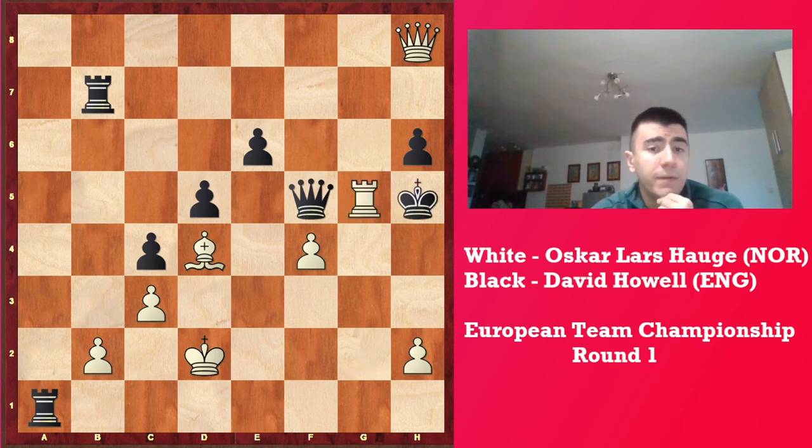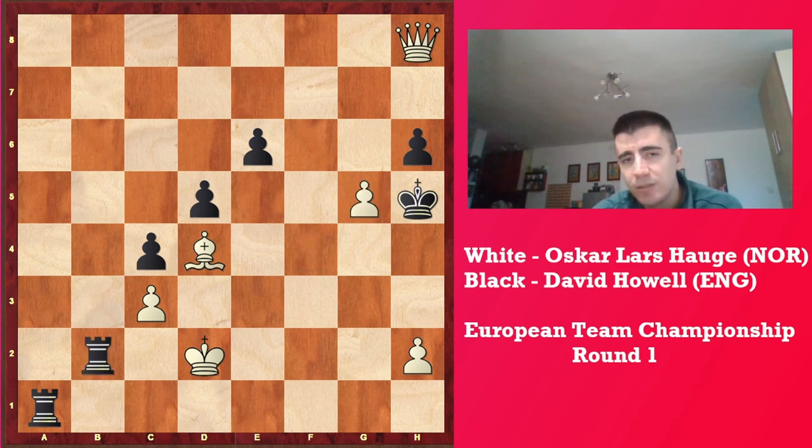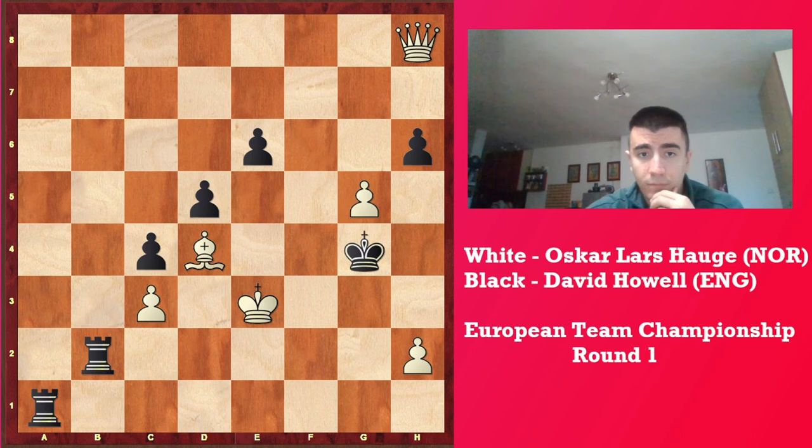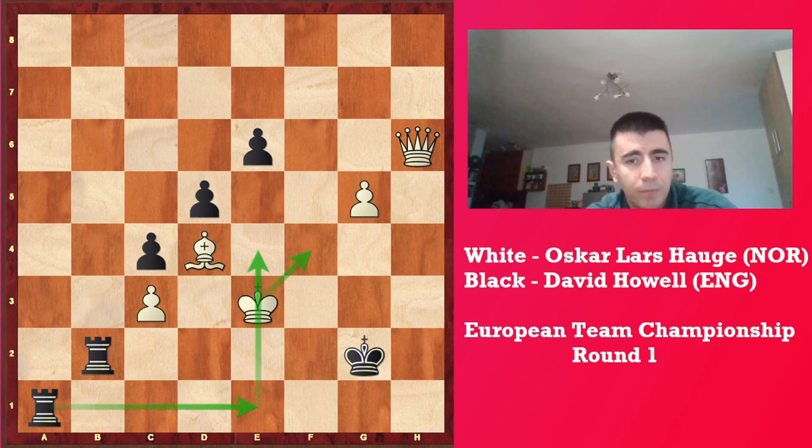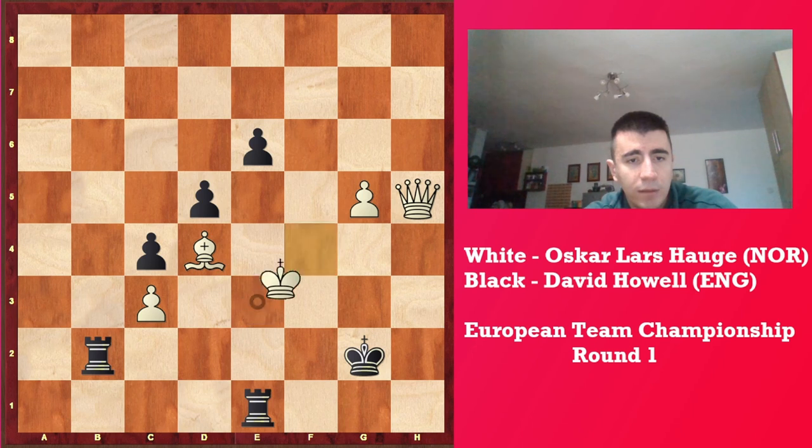Kh5 and now Rg5. Queen has to capture, fg and now Rb2. Now black tries to be tricky, but white avoids this very successfully. Kg3, Kg4. Now the threat is Rc1 and checkmate — this was the first threat. H3, Kxx and now Qh6, Kg2 — the second trap. Rc1, Kf4 and Rc4. So if white goes Qh5, Rc1, Kf4 and Rc4 checkmate — second threat. White avoids it.